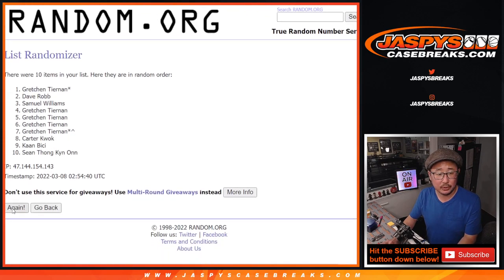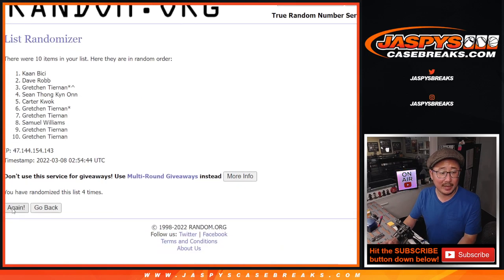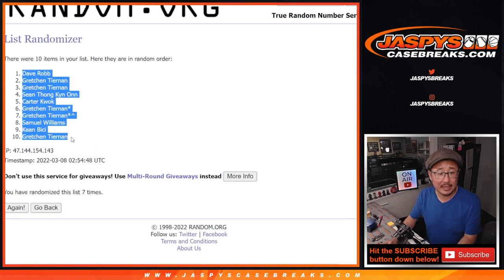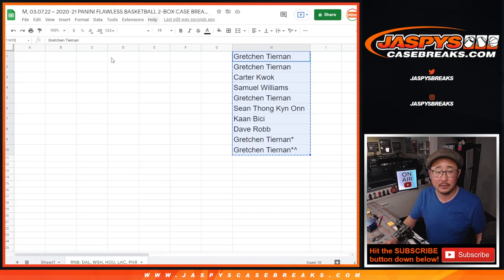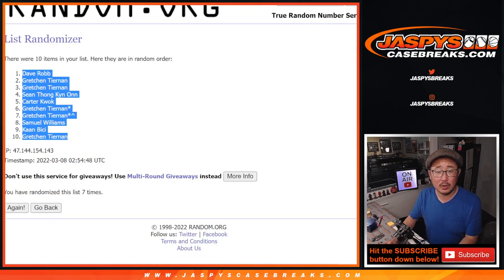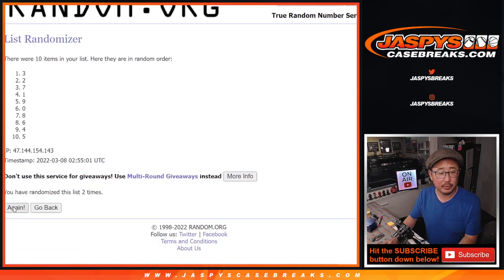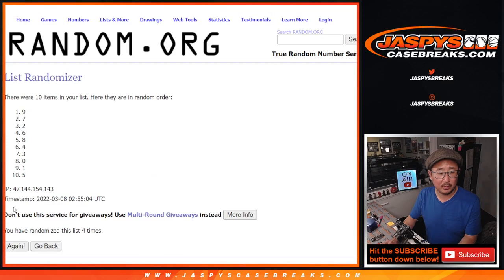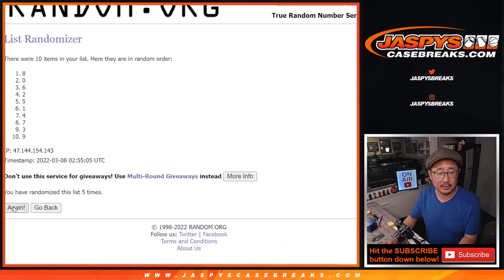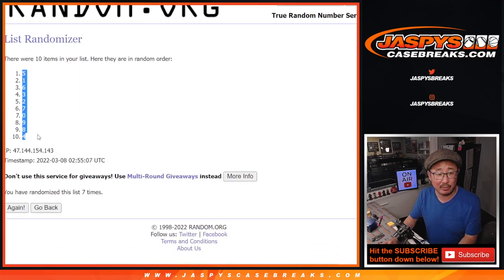One, two, three, four, five, six, and seventh and final time. After seven, we've got Dave down to Gretchen. Three and a four, seven times for the numbers. One, two, three, four, five, six, and seventh and final time. After seven, we've got five down to four.